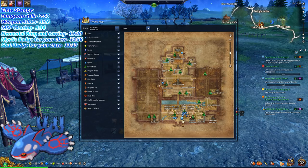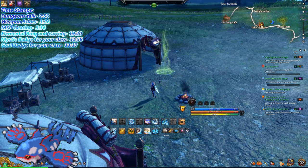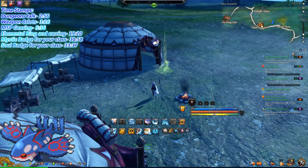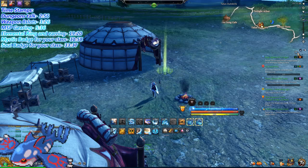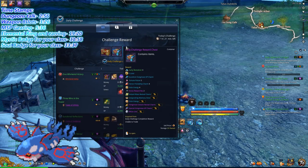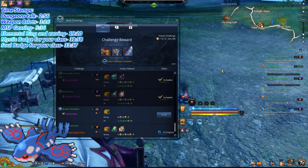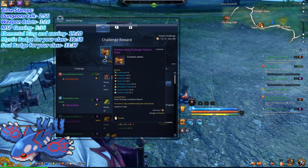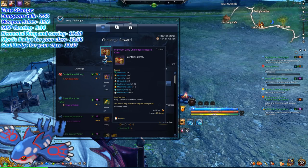Once you get here, you want to look at one very special thing. Press J, or you can click on this little mark here. If your UI hasn't changed, there should be a thing here that says Daily Challenge. You'll want to complete at least a minimum of three out of these, mainly because they give you these boxes, which contain very valuable materials.